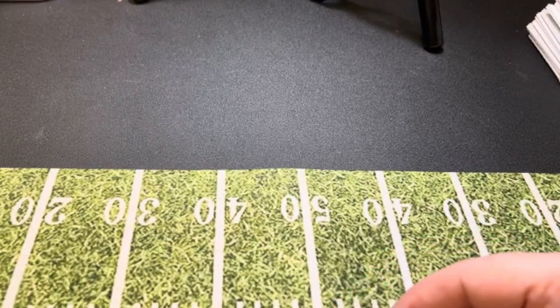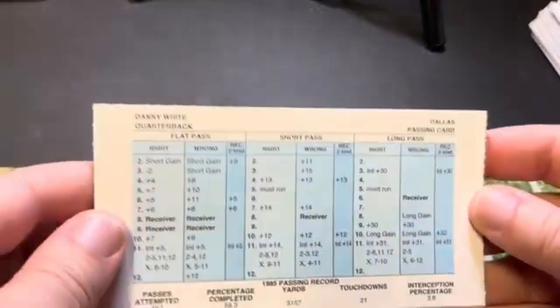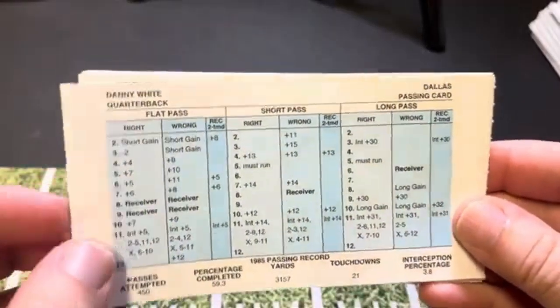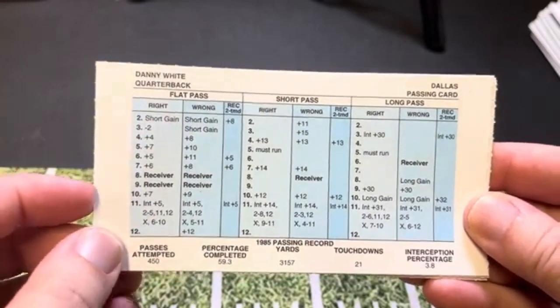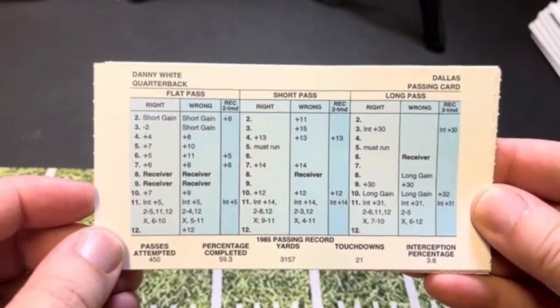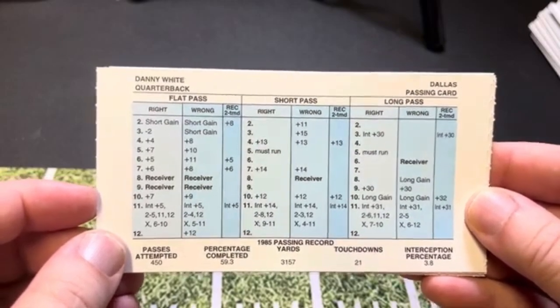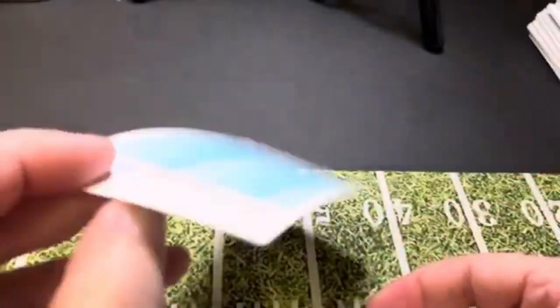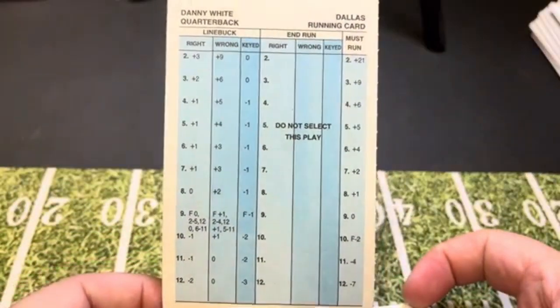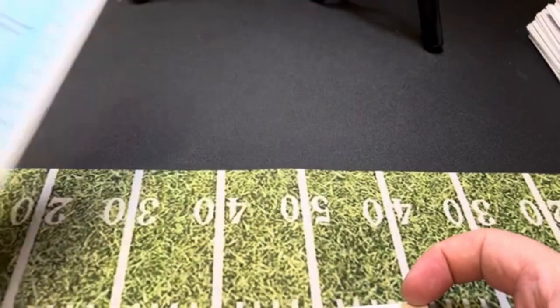Now the big ones — the first, we're going to go to the quarterbacks. There were a lot of good quarterbacks in 1985. The first one: Danny White of Dallas. And of course, if I didn't have at least one Dallas Cowboy, I would have been skewered. You can see there's his must-run — he doesn't have an end-run column. So that's Danny White.